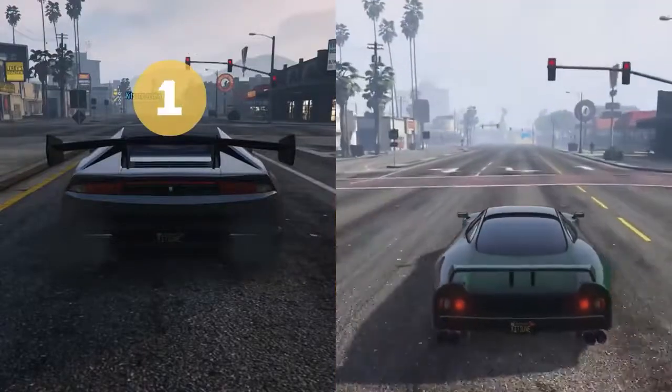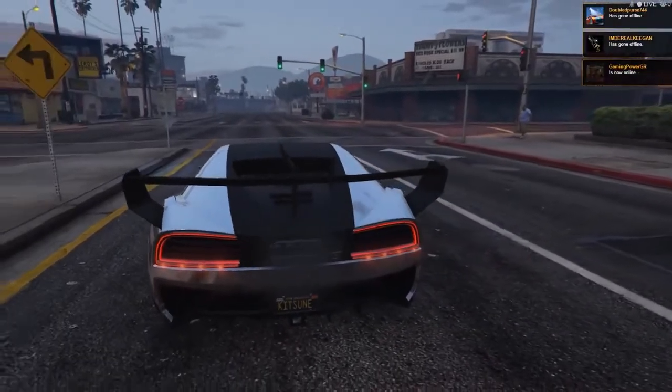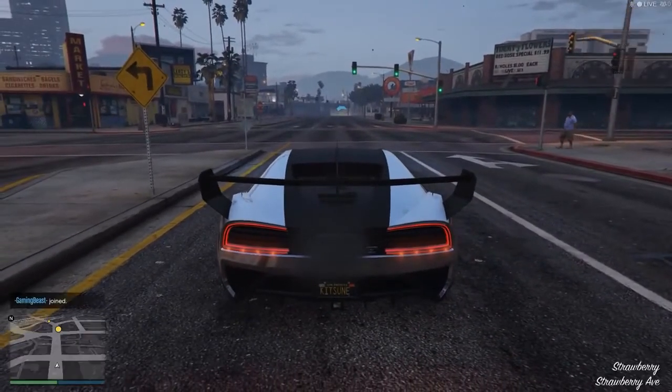For reasons that remain unclear, the Nero Custom only boasts a top speed of 131 miles per hour — less than half the top speed of the Vision Gran Turismo. It seems like a waste of a fantastic car, doesn't it?